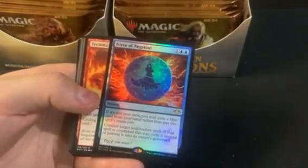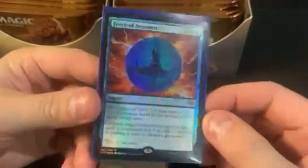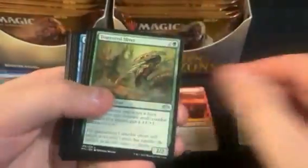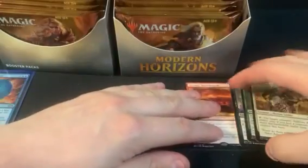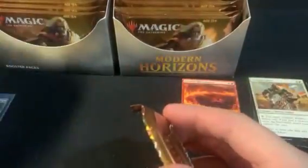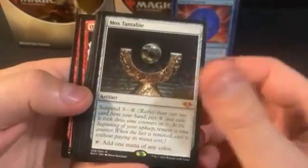Oh, the hits! Force of Negation in foil — it's a big hit. I don't even need the rest of the box! Tectonic Reformation as the rare — that is awesome. And Mox Tantalite as the first mythic.